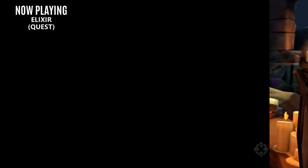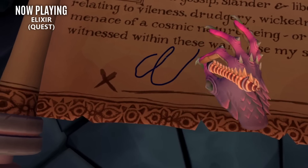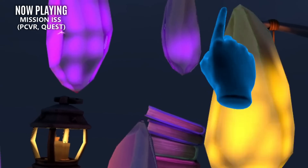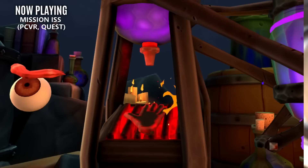And speaking of cool experiences, we have Elixir. This is a hand tracking demo that puts you in the role of Apprentice Mage. You'll be experimenting with dangerous contraptions, accidentally augmenting your physiology, and most likely dying along the way. So if you're looking for a fun, quirky experience to test out hand tracking, I highly recommend you download this game.